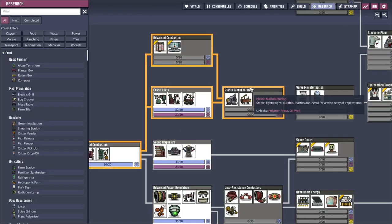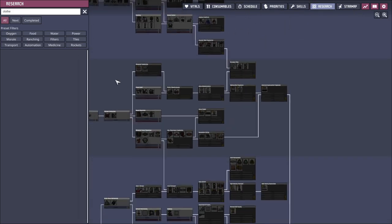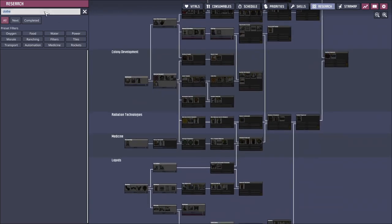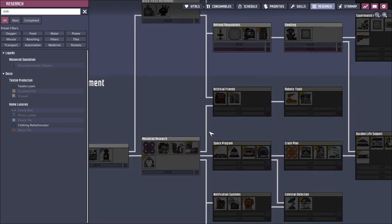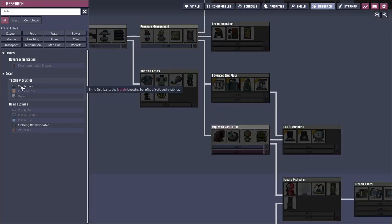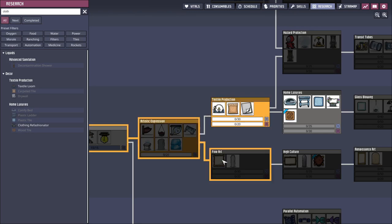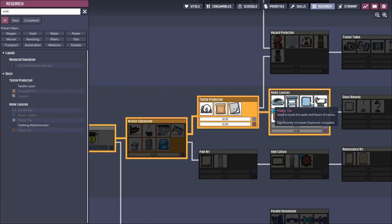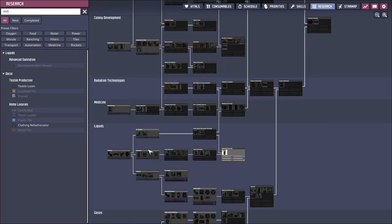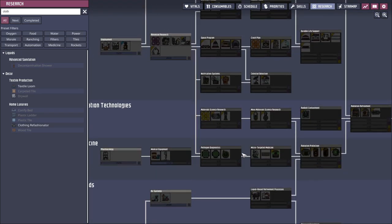So how do I make clothes? I should have figured this out earlier. Is there no such thing as clothes? Is there such a thing as cloth? Textile loom. Having clothing — basically, how do I keep them warm? Is it atmo suits or is it clothing? I don't know which one's cheaper.